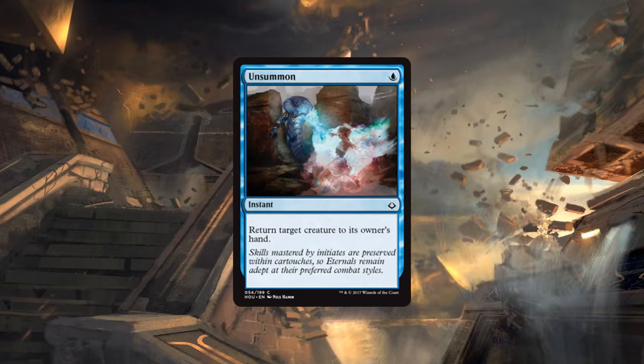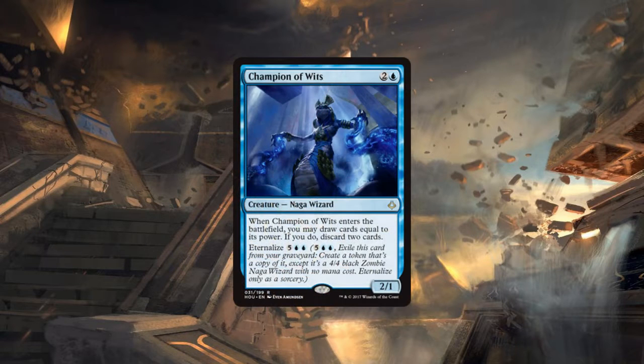The first card for blue rares is Champion of Wits — two generic and a blue for a 2/1 Naga Wizard. When it enters the battlefield you may draw cards equal to its power and if you do discard two cards. It also has eternalize for five generic blue blue.